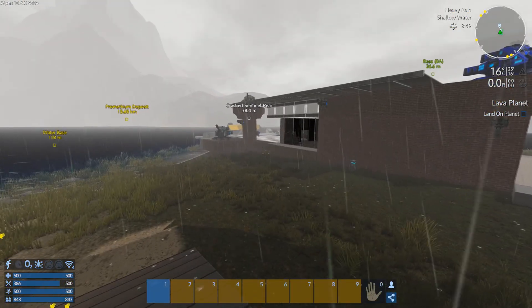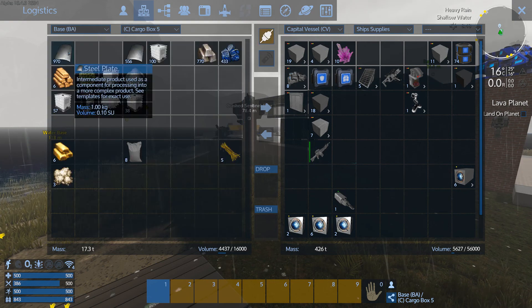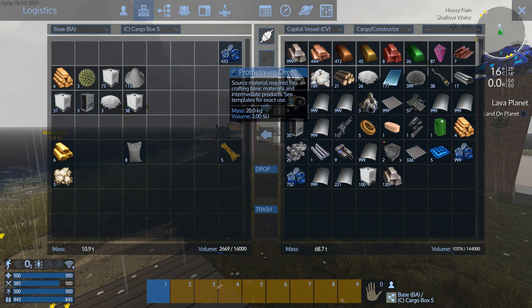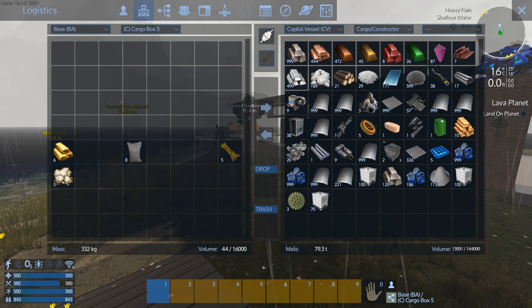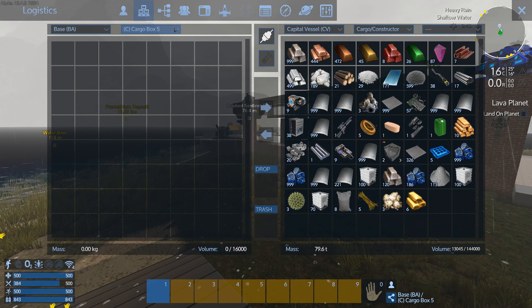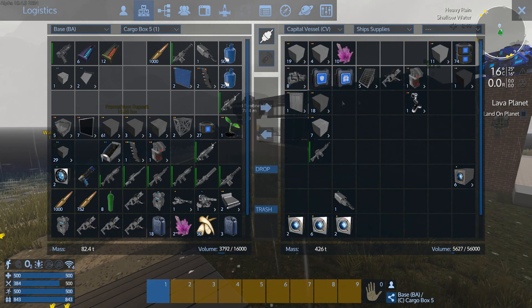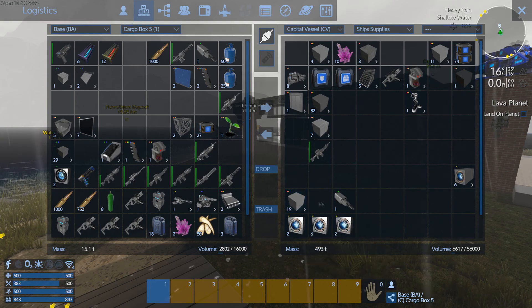If I stand about here I should be able to get to the base supplies. I'll go to the container and look all this up and pull it straight back in. Wow — I didn't realize I had that much junk. I knew I had quite a lot, but I didn't think it was quite that much. Let me just sort this out a little bit.